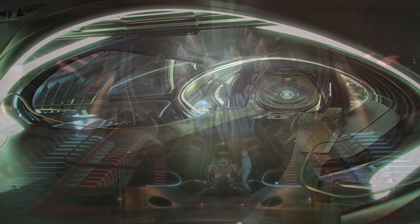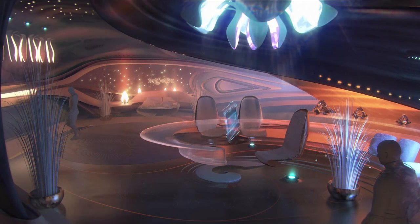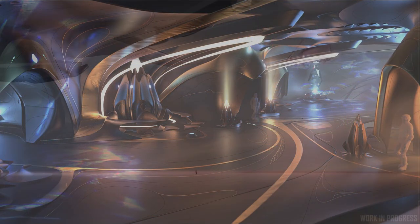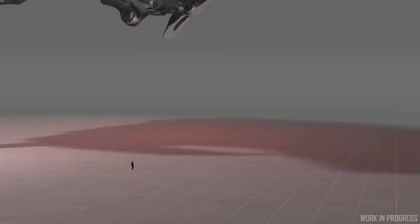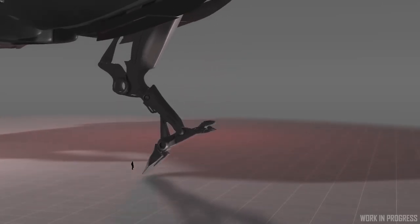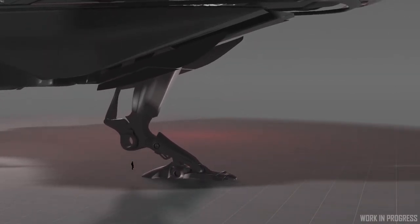Aliens getting small things wrong because of cultural misunderstanding are something I hope CIG really leans into, because things like that are kind of cute as long as it's not too annoying on a day-to-day basis. And last but not least, of course we have the claw — the front landing mechanism — which just looks awesome. I don't have much more to say about it, but I wanted to show you.